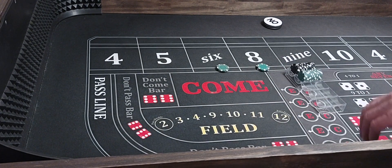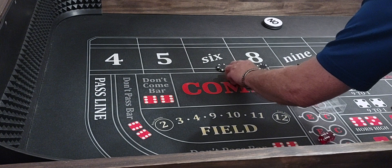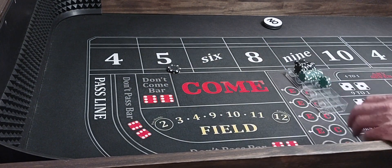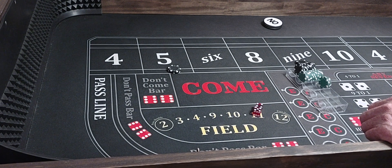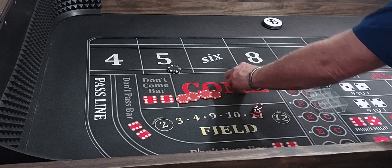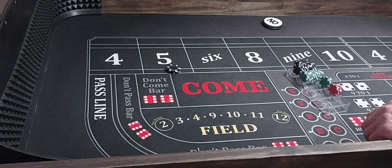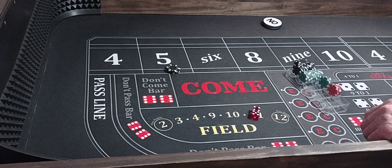We're going to let them ride right there. Actually, we're going to press them up to $300 each. And we're all set. $3, $2, $5. We're going to move them to the $5 and $9. We're all set. $5, $4, $9 — that's going to pay $420. We're all set on the $5 and $9. We're going to press them up $100 each and leave them right there. Here we go. $5, $4, $9 — $420 on the nine.